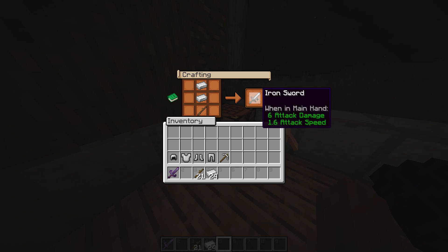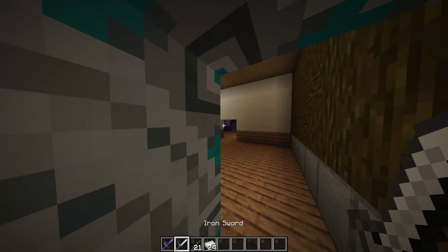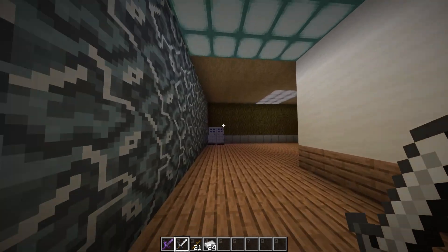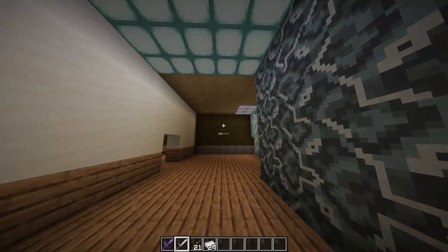As you place it, you can see your sword is now ready. Just select it, drag it, and keep it in your inventory so you can use it for defense against enemies.